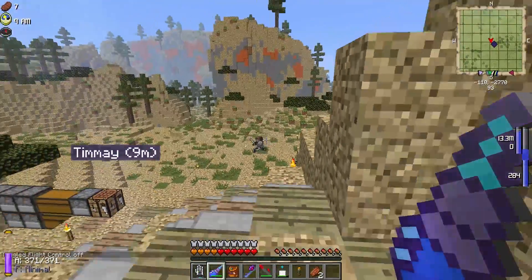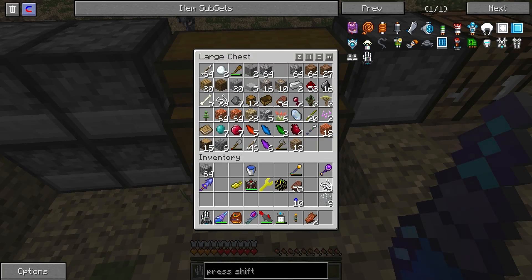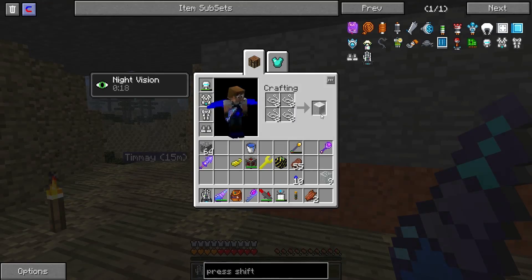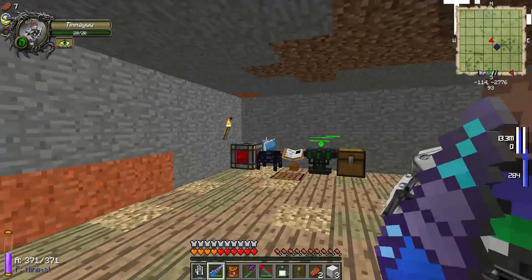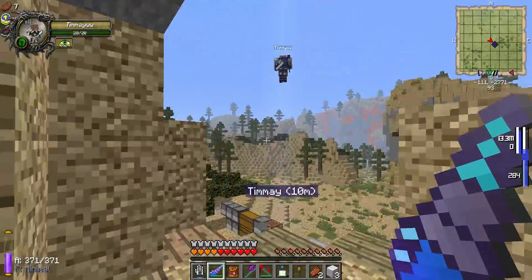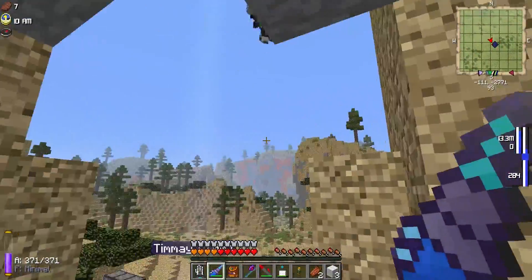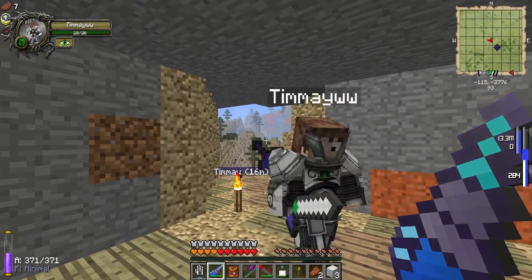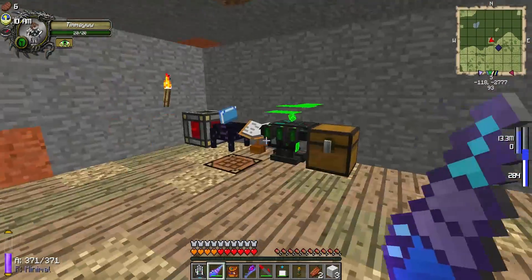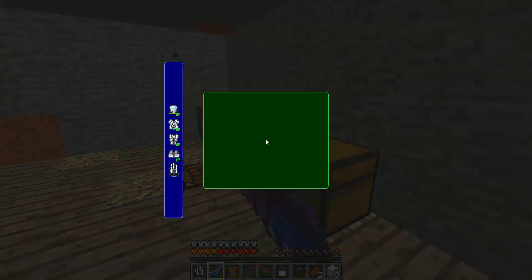Do you take fall damage? Eventually you won't. Once you get the shock absorbers in your boots, you won't ever need flight control to slow yourself. But when you jump, you're just going to start flying every time you jump. We're back in here.